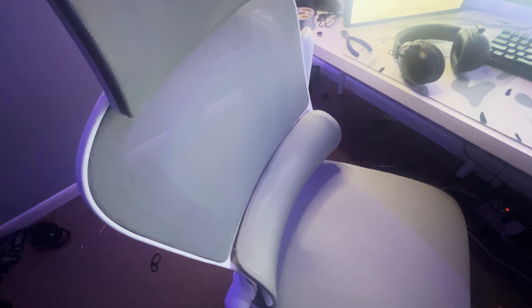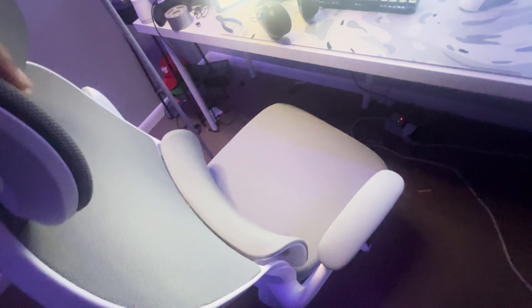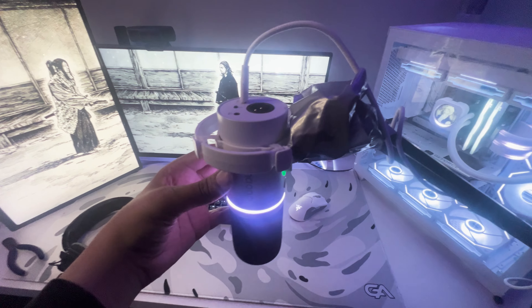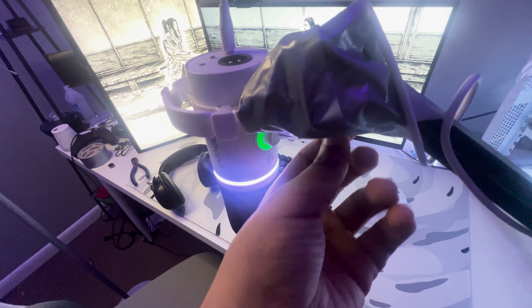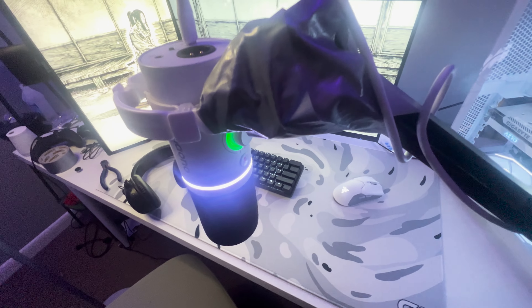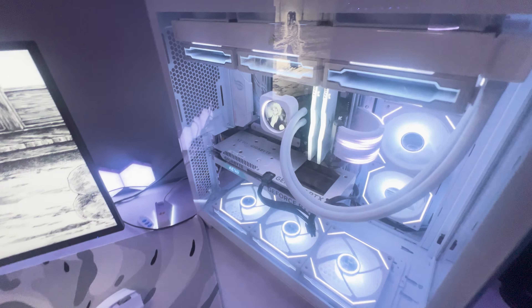First, walking up to the flow setup. As you can see, we got the gaming chair — this chair cost me literally 90 dollars. Moving on, we have the microphone, just newly positioned. This boom arm is literally just trash, but don't mind it. Then we got the PC.